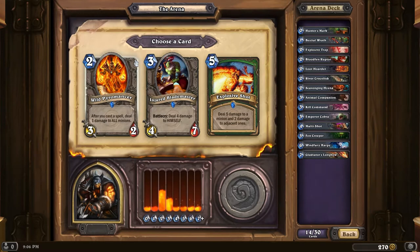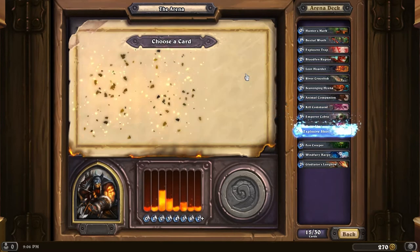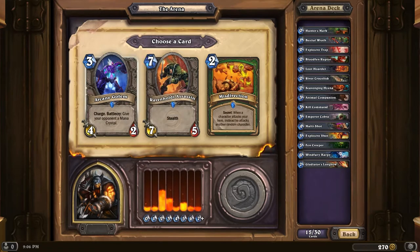Explosive Shot: deal 5 damage to a minion and 2 damage to adjacent ones. That's also a very good removal spell. Injured Blademaster - not particularly powerful in this deck, that'd be very nice in a Priest deck. Wild Pyromancer: after you cast a spell, deal 1 damage to all minions. That's crazy. I think that Wild Pyromancer is a little bit too wild for me. Let's go with Explosive Shot. Now I have shit-tons of removal.